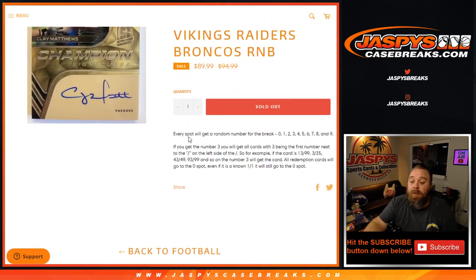Works just like every other random number block where everyone gets a random number for the break from 0 through 9. If you get the number 3, you'll get all cards with 3 being the first number next to the slash on the left side of the slash. So for example if the card is 13 out of 99, 3 out of 25, 43 out of 49, 93 out of 99 and so on, number 3 will get the card. All redemptions go to the 0 spot — even if it is a known 1 of 1, it will still go to the 0 spot.